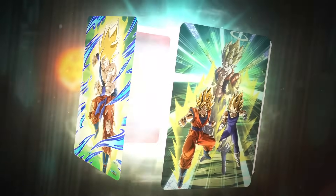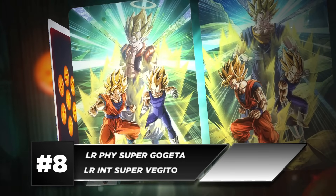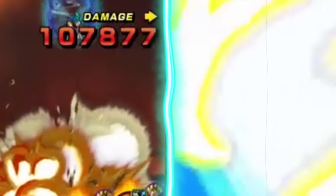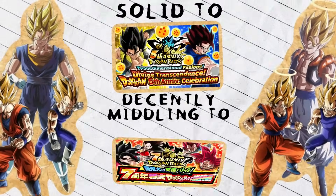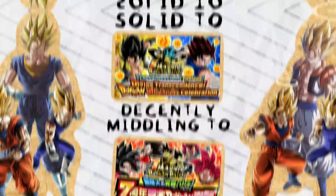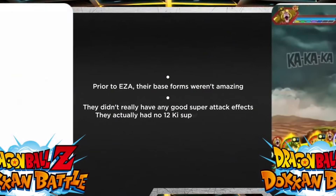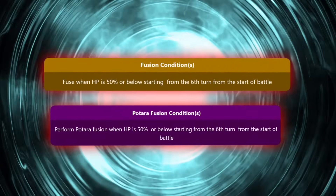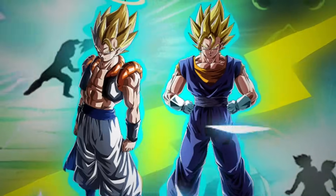Coming in at number eight, we have the year three anniversary LRs — LR Super Saiyan Goku and Vegeta, and LR Super Saiyan Angel Goku and Angel Super Saiyan Vegeta. On release they were of course great, as anniversary units are pretty much always the best units in the game, but they aged very gracefully for multiple years. They were still relatively solid up until the 50th anniversary. Prior to EZA, their base forms weren't amazing — they had no 12 ki super attack effect. What was really the game changer was their fusion condition: they can fuse when HP is 57% or below starting from the sixth turn in battle. Although it was a very hard condition to activate, when you did activate it, it was very well worth it.